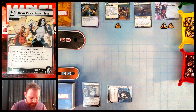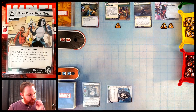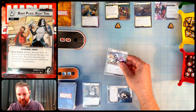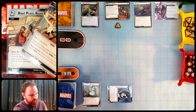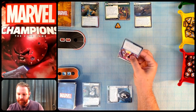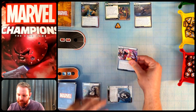I'm going to play Right Place Right Time, discarding Lucky Break and Digging Deep to pay for it. This event removes three threat from a scheme, then discards the top of your deck and removes extra threat for each resource icon. I'm choosing Assemble the Team, so three plus one for each resource — the discard has one wild, which Domino counts as two, giving us four total. That's enough to clear all four threat off it.